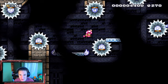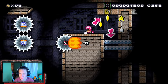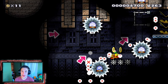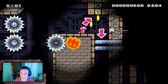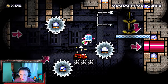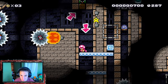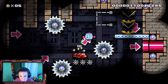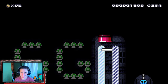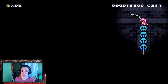We grabbed ourselves another checkpoint and we got another pal block. We're rocking it out with the pal block right now — this level is insane but it's so much fun. Hit that, it drops the shell. We gotta grab that and hop real quick. Let's go — first try, ladies and gentlemen! That's the end of the level. That level was awesome, I actually had a lot of fun doing it.